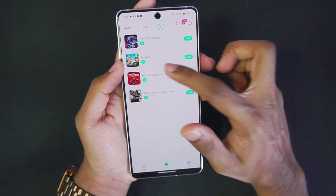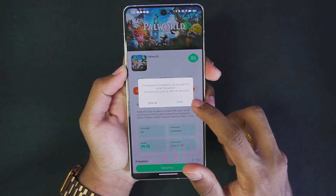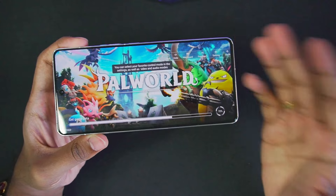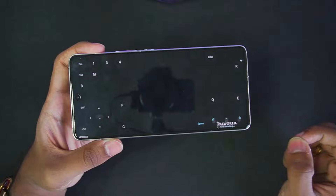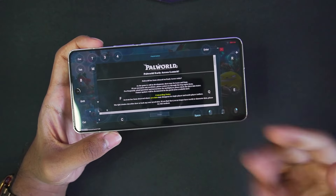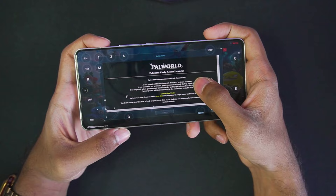Let's go back to PAL World and tap on the Play button. The queue is successful instantaneously, and now just tap on the Enter button. Immediately your game will start loading — you can also save data and do a lot more, which I'll showcase later. There we go, the game has successfully started. Tap on the Close option.